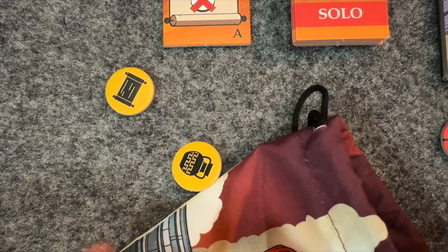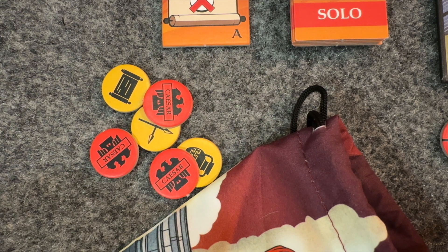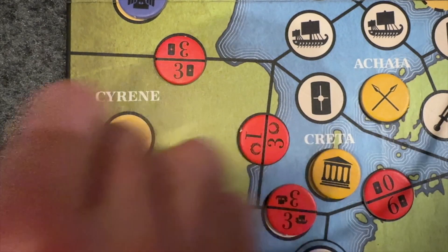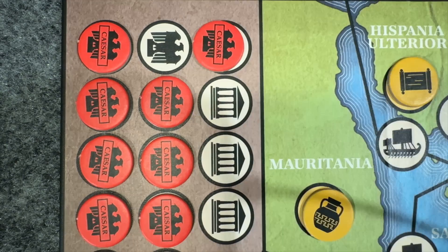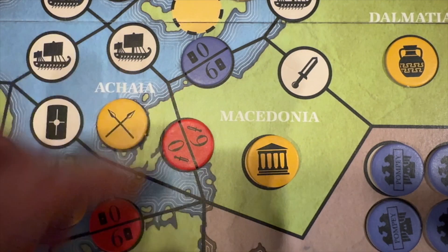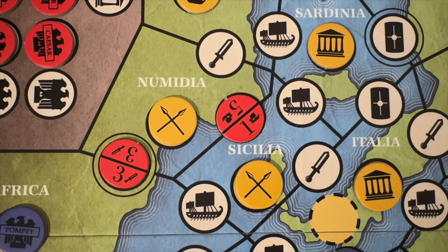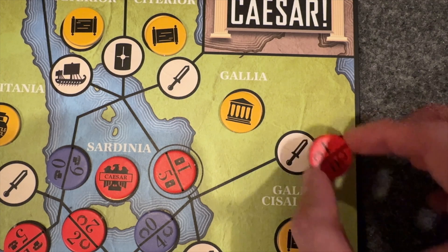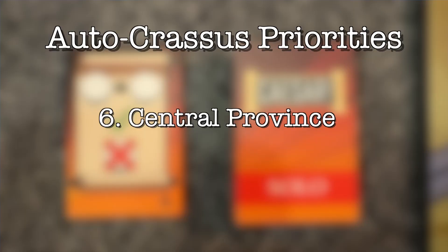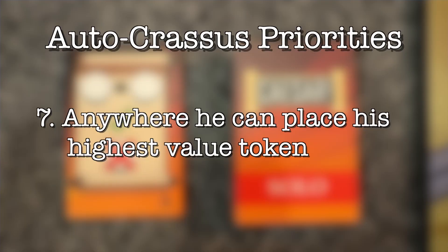When Autocrassus closes a province, place the bonus token in his area. If it's a tactics, wealth, or might token, nothing happens — though for a harder game you could discard one of Autocrassus' control tokens for each bonus token he receives. However, if it's a senate bonus and Autocrassus won that province, he places control tokens underneath, just as you would. If no provinces can be closed, Autocrassus finds the province in which he is losing by the most and places his highest value available token there. If he's not losing anywhere, he'll place his highest token in the province he's closest to winning. If no such provinces exist, he'll place his highest value token in a province adjacent to one he already controls. If he doesn't control any provinces yet, pick a central province — Sardinia, Sicilia, Italia, Achaea, or Crete — always picking Italia first if there's a tie.